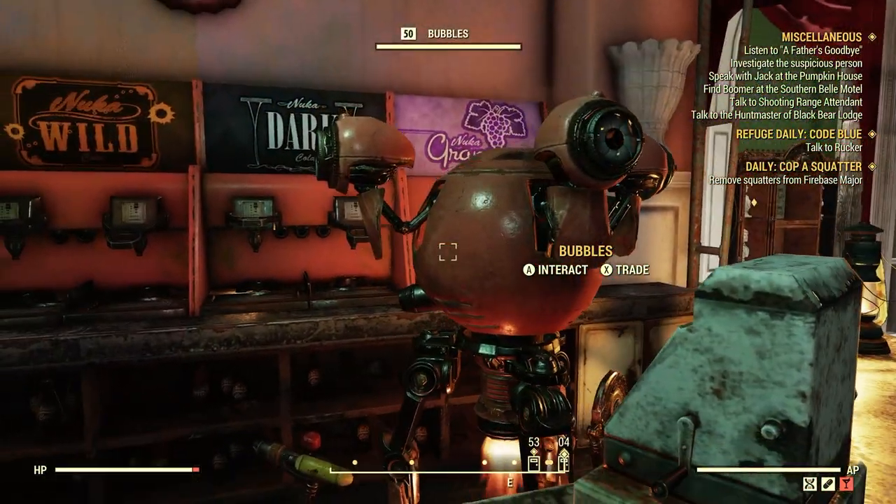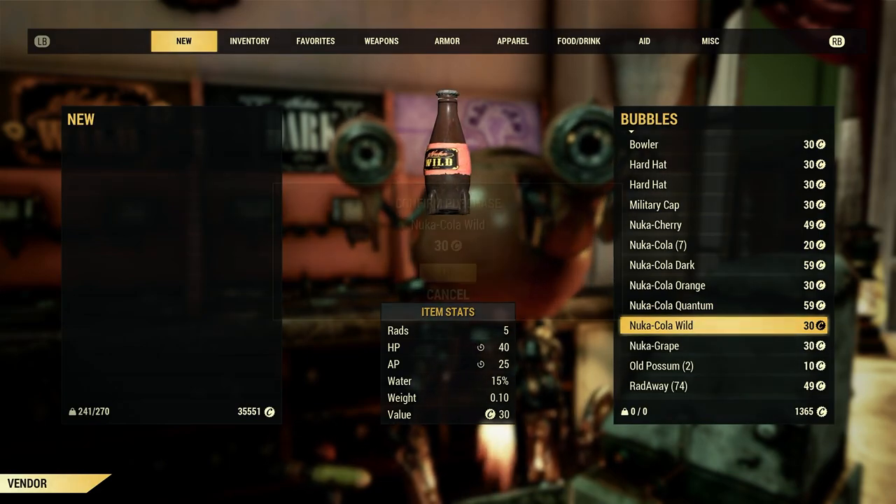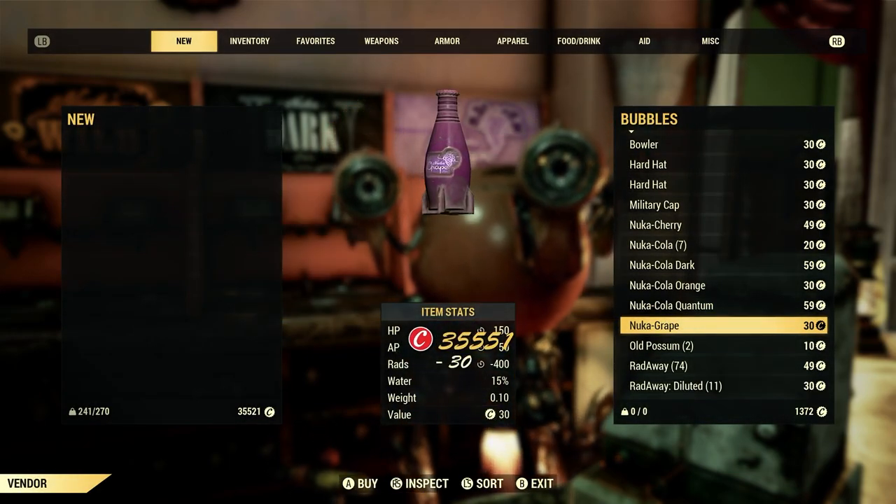I'm going to talk to Bubbles again. Nuka Cola Wild — another 30 caps. Perfect.